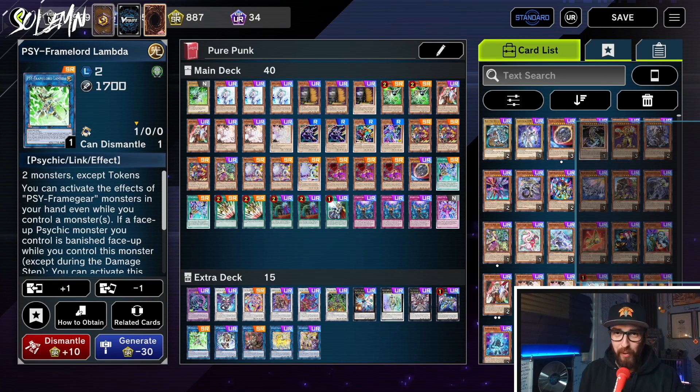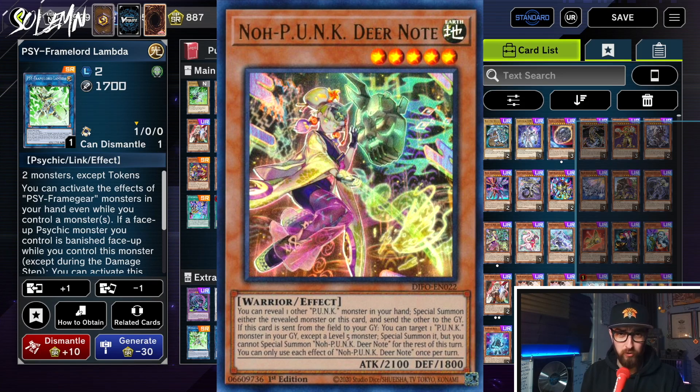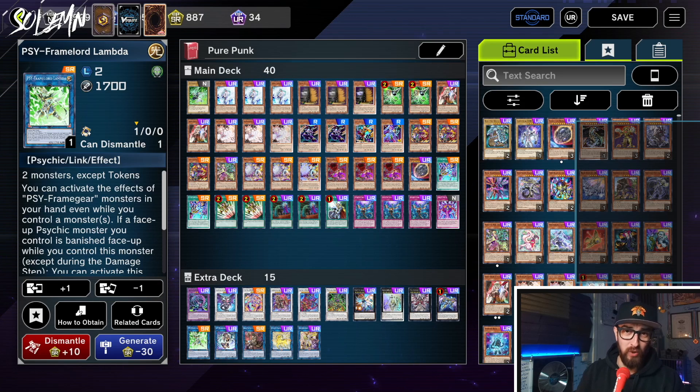Today I'm going to go over my Pure Punk deck powered up by the latest selection pack, more specifically Deer Note, which is a crazy card completely changing how powerful Punk can really be, and after that I'll go over some combos with it.